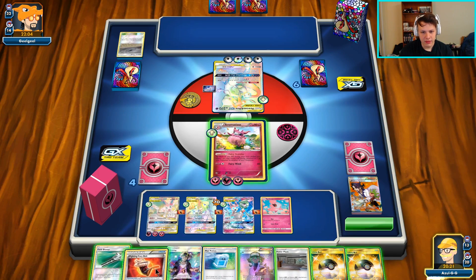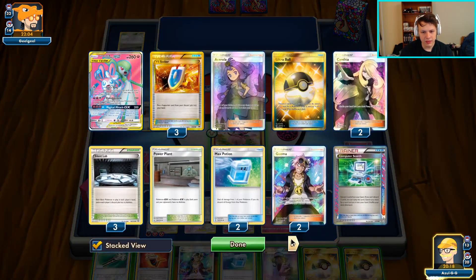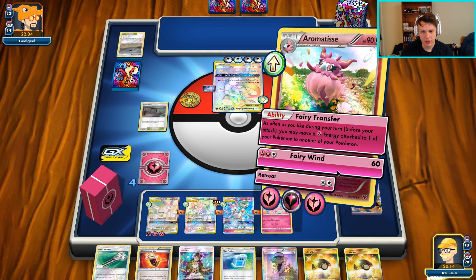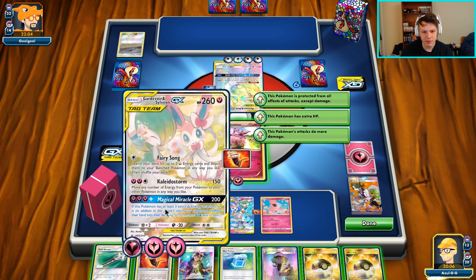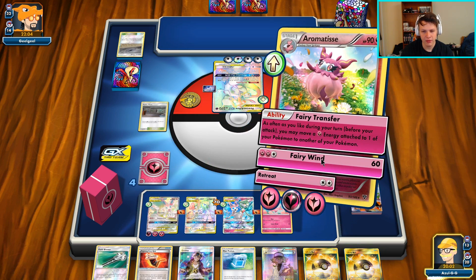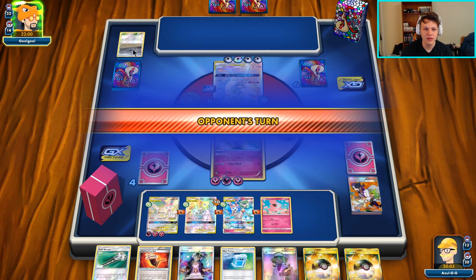I did not even prepare for that scenario at all, but Wonder Energy is a pretty great card so it protected us. We're going to Fairy Wind once again - we could retreat and hit them harder with Storm, but I kind of want to keep all the energy in play. Wait, are we kind of stuck in an infinite loop here? I guess if we hit them harder then they go to this one...